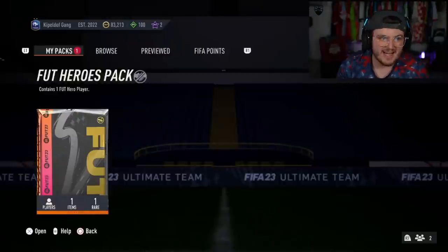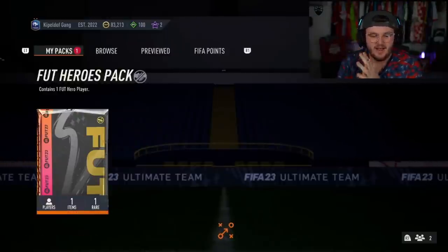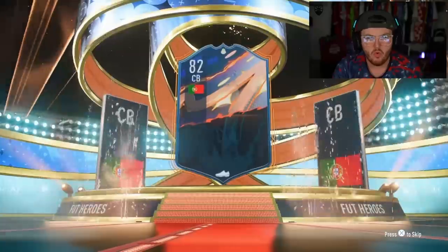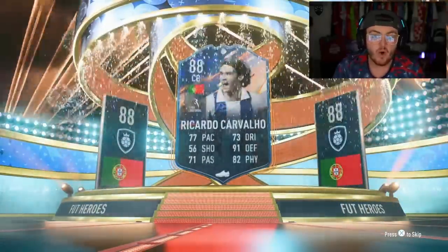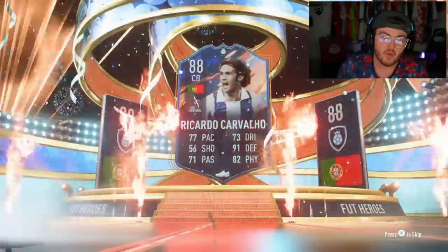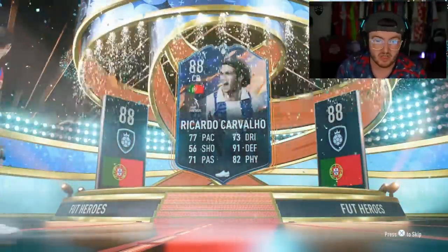Second to last foot hero pack. I really want to get either a Yaya Toure, Ginola or Marchisio before we end the video, but we have almost 20 of these packs. Ooh, Ricardo Cavalio. His World Cup mode hero looks incredible. The base one's not insane, but the World Cup version is absolutely nuts, to be fair.